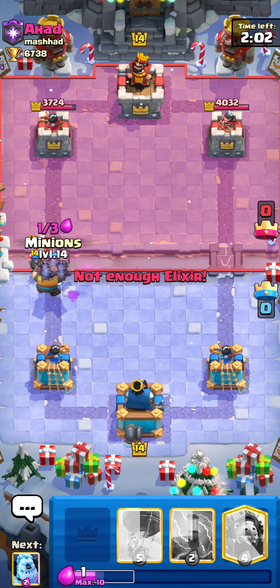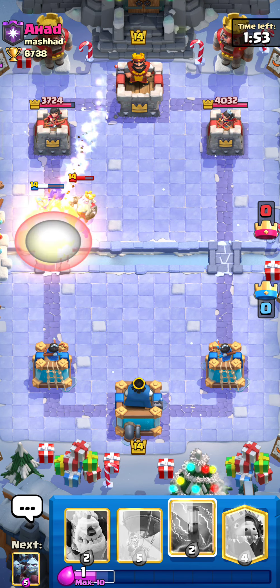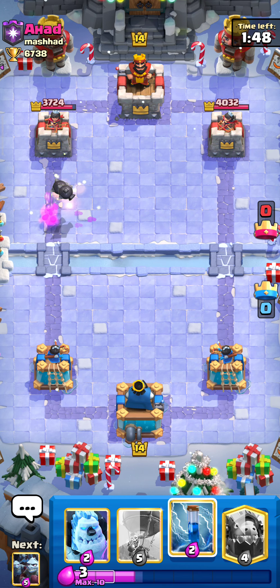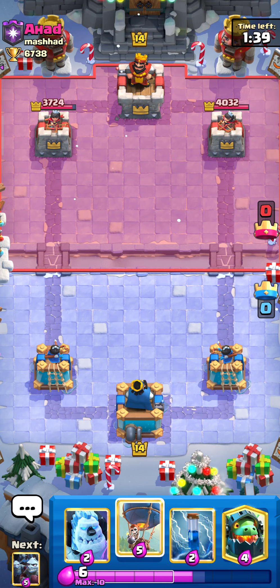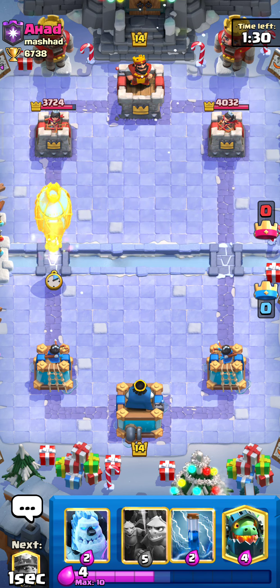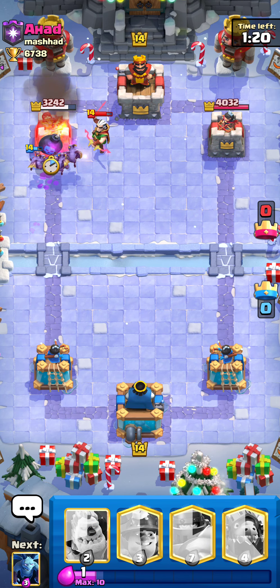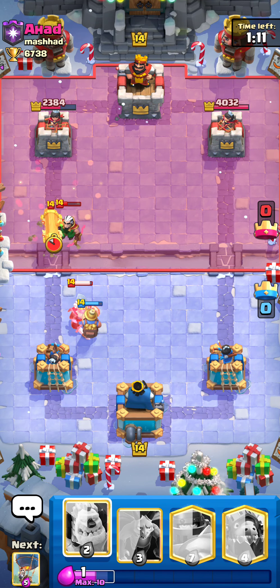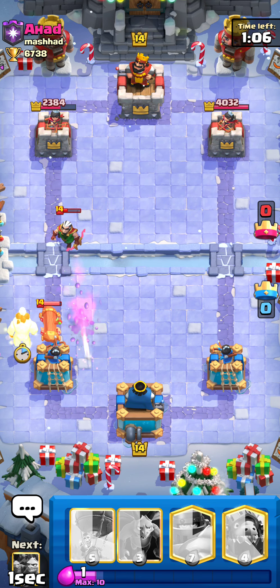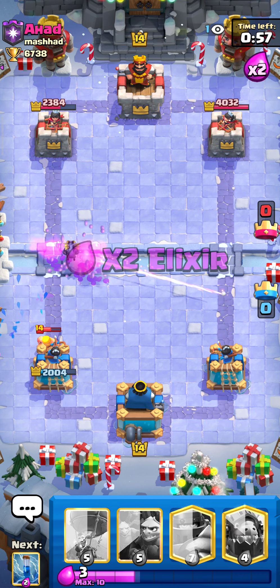He doesn't have Elixir for Pekka right now, so I went aggressive. Can we get the Mega Knight shot? Yes! He's now spent Fireball and Zap, so he only has Magic Archer left. I'll go with Balloon and Minion Horde — he only has Magic Archer as an answer. He did have Electro Wizard too, but that's fine. I expected to get a tower touch — oh my god. The tower looks like it might fall.